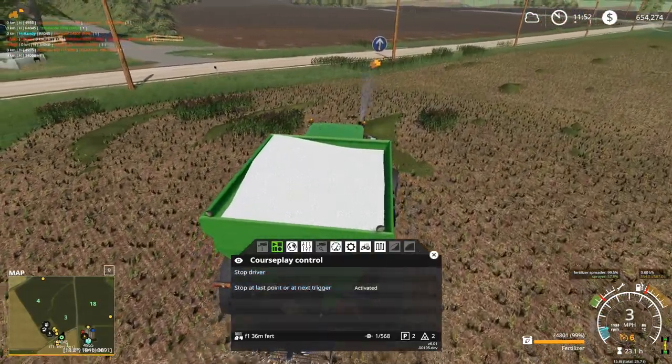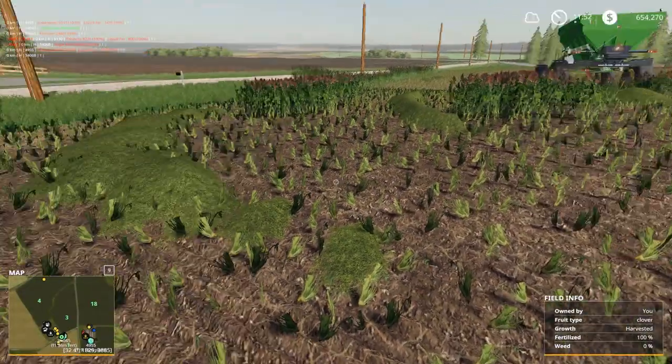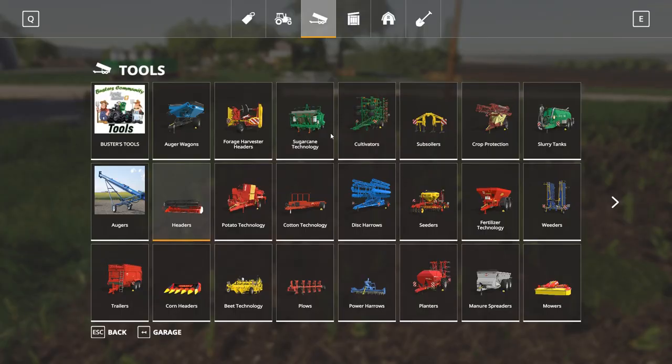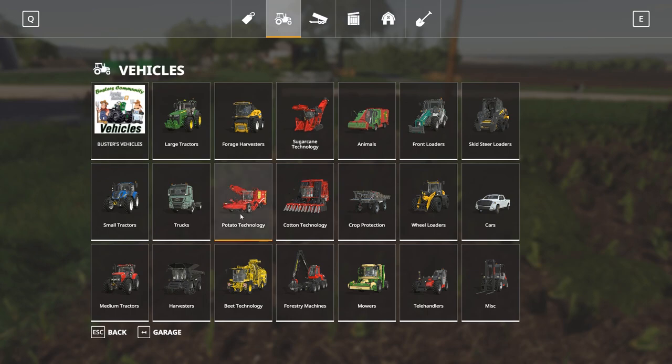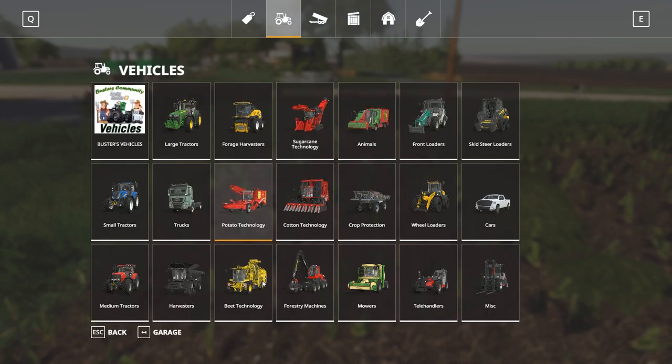First waypoint, drive the course. Hopefully that fertilizer should be working over there — yep, I can see it's working there already. With the current money, while we have it, let's spend it. We're not going to have it for long. Another potato harvester — actually, should I go sugar beet harvester?